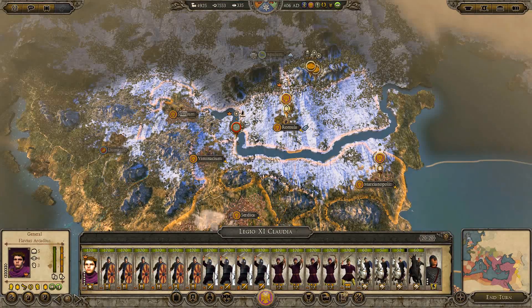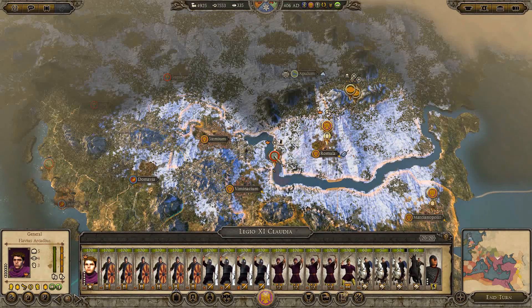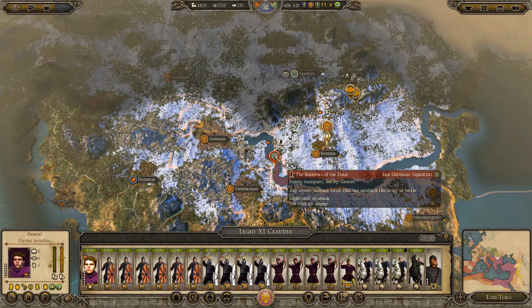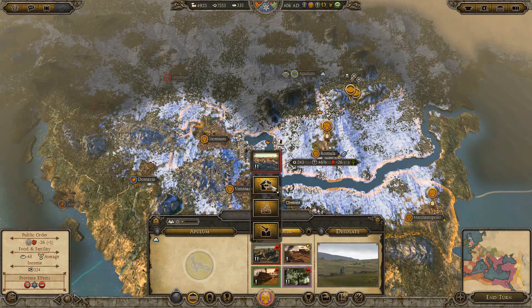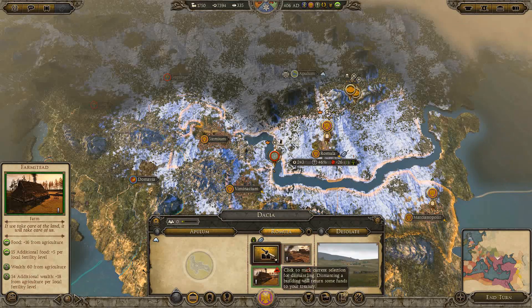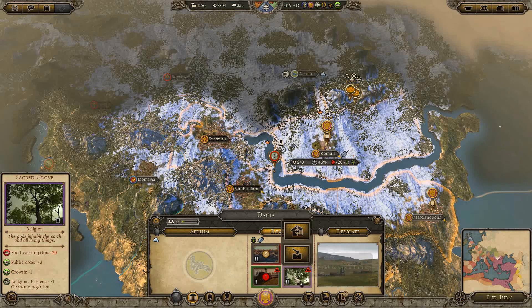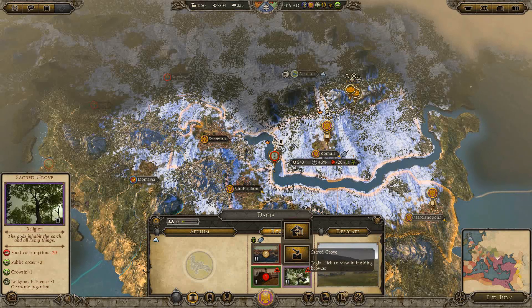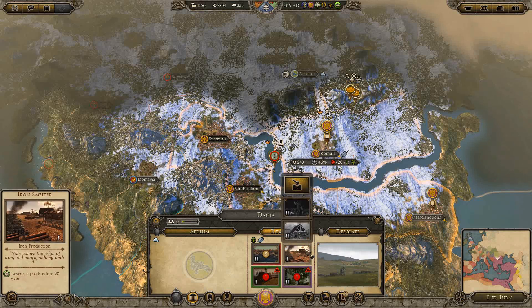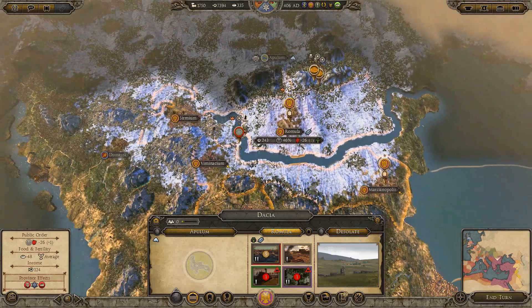We're suffering attrition, and apparently they left Sirmium alone — they're gone now. Interesting. We'll convert that. I guess we have to dismantle the farmstead — we cannot convert it. But we can convert the Sacred Grove. Get rid of that. And we have Iron! That's good — I'm very happy about that. We should work hard to keep this place under control.